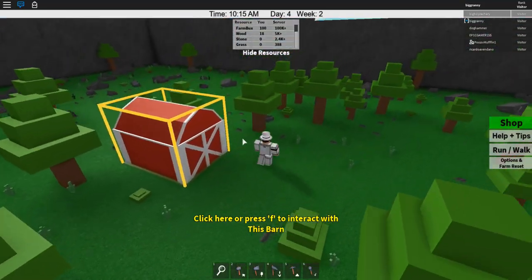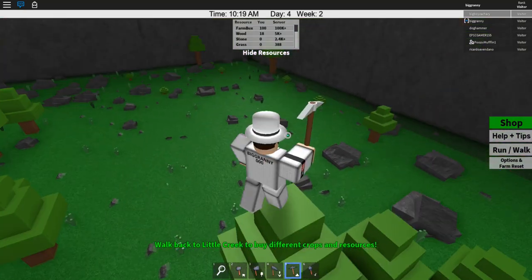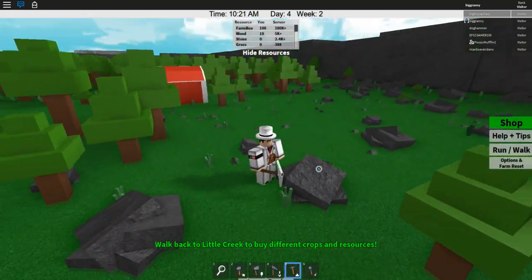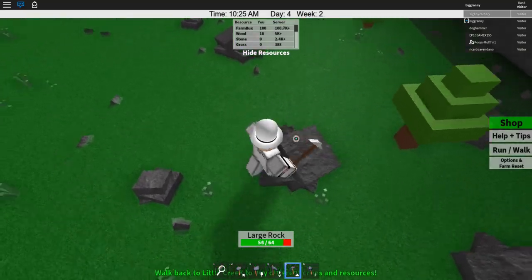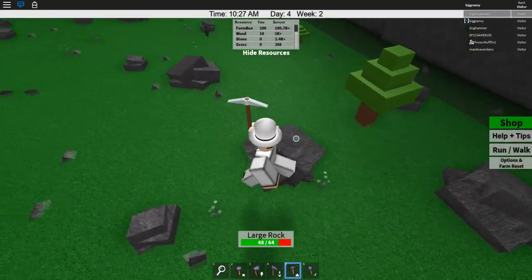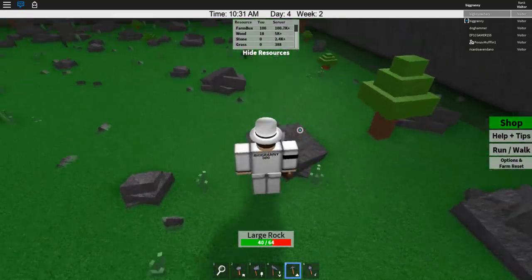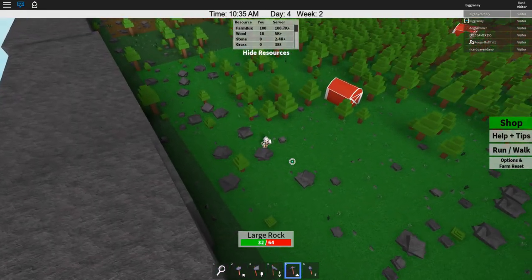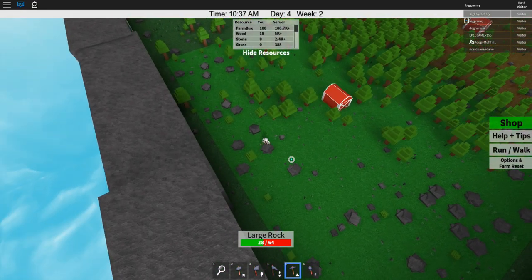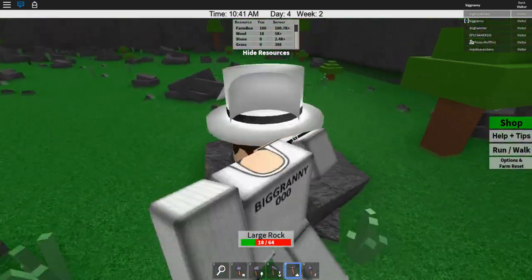Hey guys, welcome to Farming Among Friends on Roblox. I understand I should have grabbed some friends for this game. I'm not exactly sure how to play, but I'm just gonna say that I probably first want to start out just mining resources and stuff. I just got the game pass that makes me run. First thing I notice is that you're given a bunch of tools - you can start mining. I'm gonna try to clear out some farmland, and I also have a barn over here.